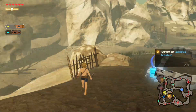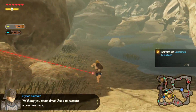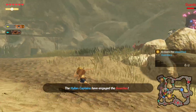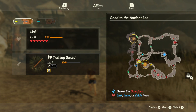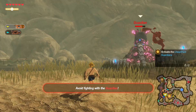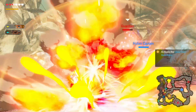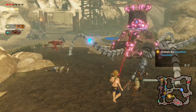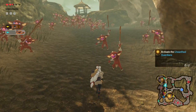Activate the unearthed guardians. There's one down. We need to go up this way. I should've just blocked that. I'll just block it. It seems like they want us to go up this way.